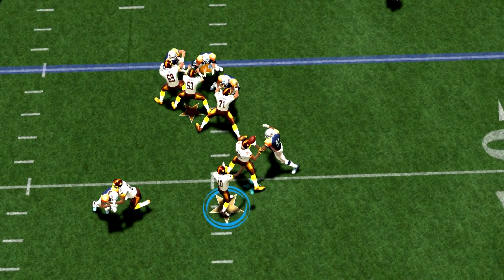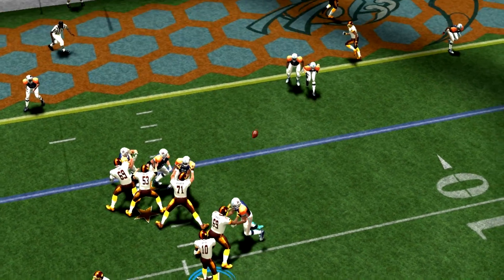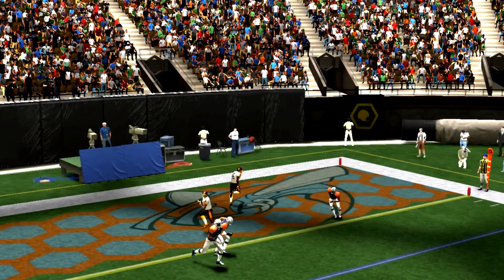So he throws the ball — it's RG3, by the way. He throws the ball. Keep in mind, I have maximum passing on. For those who don't know what maximum passing is, maximum passing is basically precision passing. So if I turn it on, I'm able to lead it in front of him, put it over the shoulder, right shoulder, back shoulder, to his legs, to his left ankle, to the right ankle. It's really like precision passing. So let's keep it moving here.